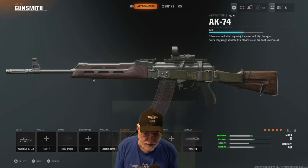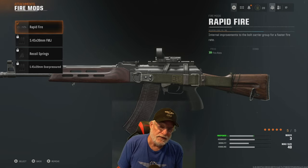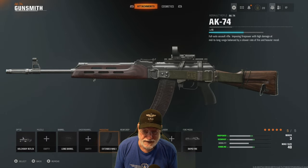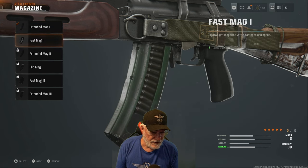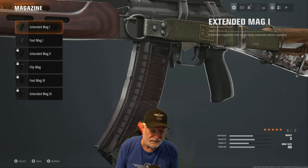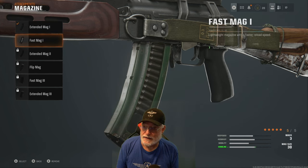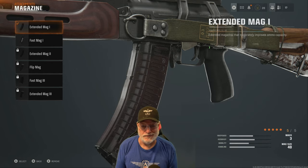I think the most important attachment is the rapid fire. You can see that it increases the firepower on the lower right, and the fire rate for the pros — there are no cons. I have the Quick Draw Grip and Extended Mag 1. There's a fast mag, but it only gives you 30 rounds, and I burned through ammunition fairly quickly. Extended Mag 2 is coming later; I don't know if I'll ever get to it, but the 40 rounds really helped Grandpa out.